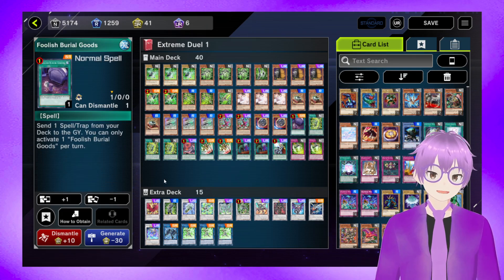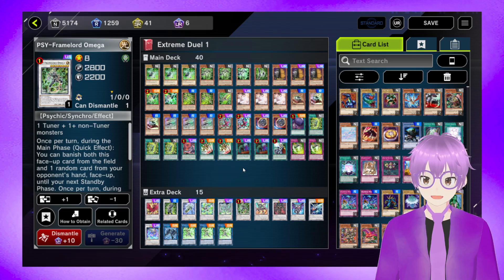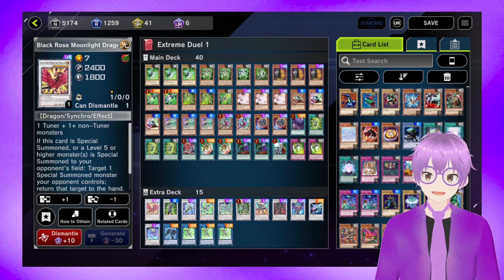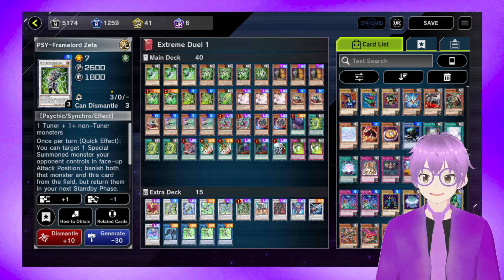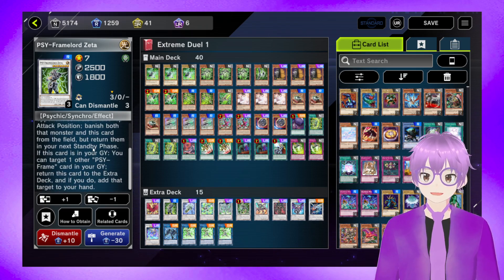One of the biggest reasons I recommend this deck is because the extra deck is super flexible. You don't need to be playing the cards that I'm playing other than Psyframe Lord Zeta and Psyframe Lord Omega. These cards make the deck ten times better because they can clear themselves off, so you don't require Psyframe Lord Lambda if you have one of these other monsters. First off, we have one Black Rose Moonlight Dragon — it's a bounce with some interruption. Then we have Psyframe Lord Zeta, which is also an interruption and can clear out monsters and force out certain negates.